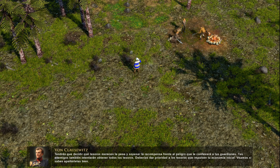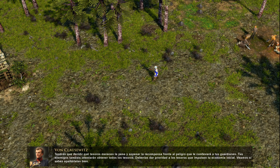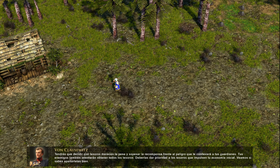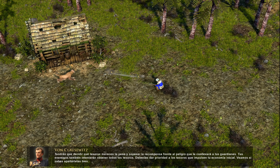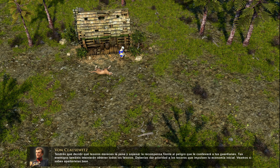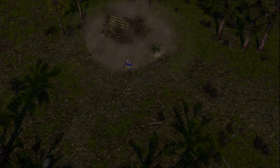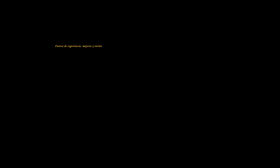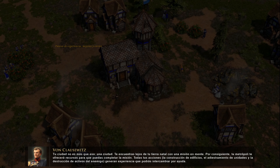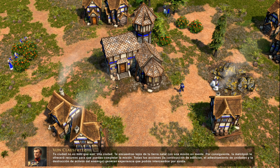Some guardians are too strong for even the explorer to fight early on. As you advance through the ages, your explorer becomes stronger and you can train military units to assist him in fighting guardians. You will have to judge which treasures are worth taking, weighing the rewards with the danger posed by the guardians. Your enemies will also try to collect all of the treasures, so you should prioritize the treasures that will bolster your early economy.